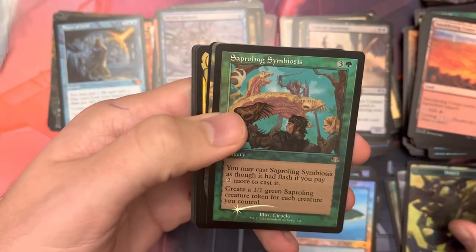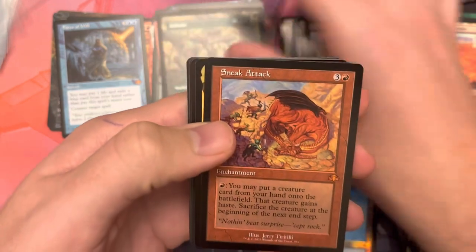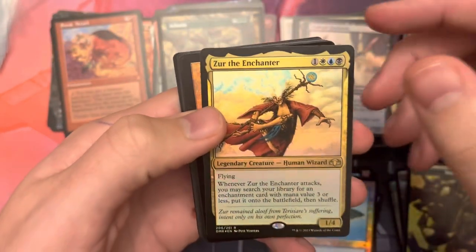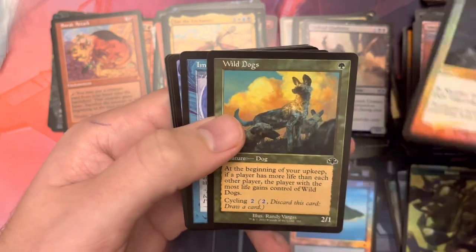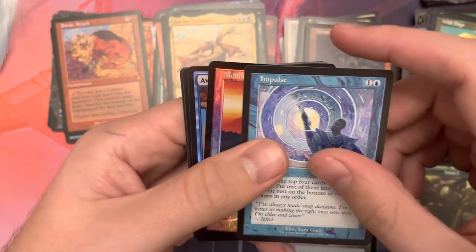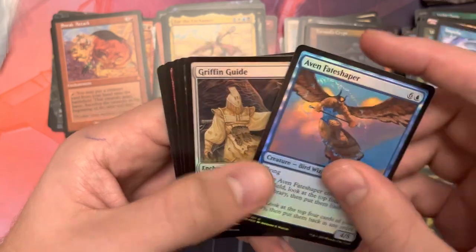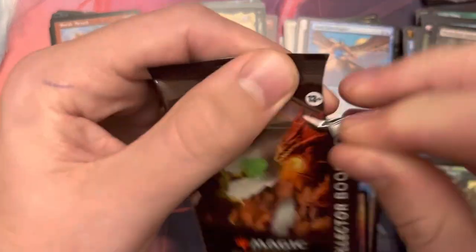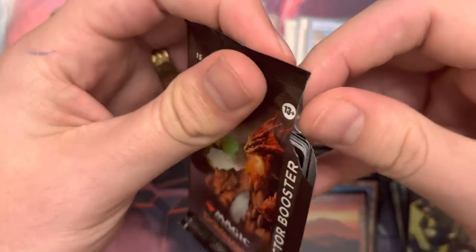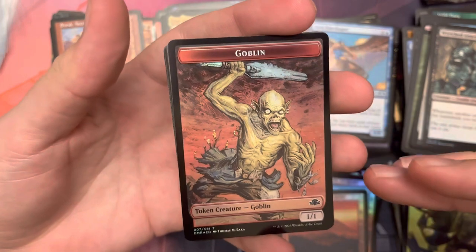Pack 9: Insect Creature Token. We got another Saperling Symbiosis. We have Arborea. We have a retro frame Sneak Attack. We have a foil Xur, the Enchanter, which is a rare. We have Tormant's Crypt, uncommon. Wild Dogs, common. Impulse, common. And Mountain. Avon Fate Shaper and Griffin Guide are your two uncommons. It's always crazy to me — the first collector booster box I opened was Double Masters 2022, and they only had four packs. So it's always weird jumping to these where it's got 12.